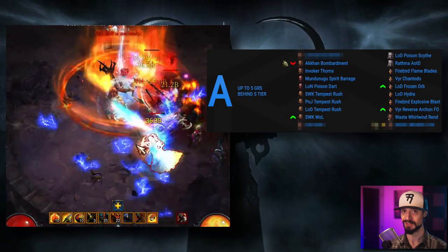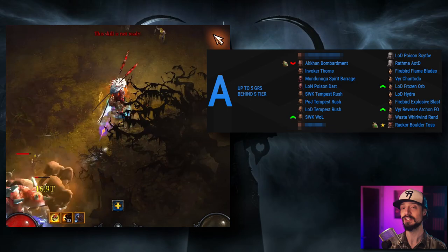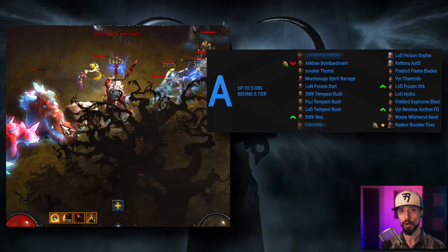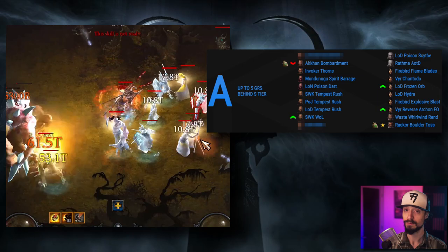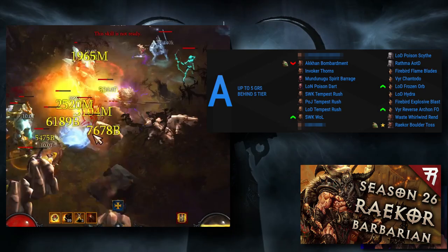That takes us into our top 10 builds for Season 26, starting in A tier. Coming in at number 10, we have the new Raekor Barbarian build. Raekor got a complete rework in Season 26 and is the starter set for Barbarians. With the rework, Raekor becomes a charging throw build — it launches spears that erupt into shotgun boulder blasts. It's a really fun build and will be the best build for speedrunning Greater Rifts for Barbarians, though its weakness is low survivability and a somewhat clunky playstyle.